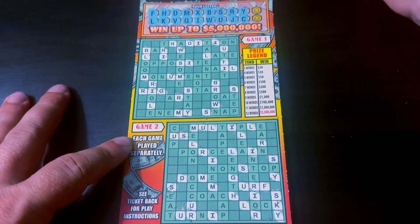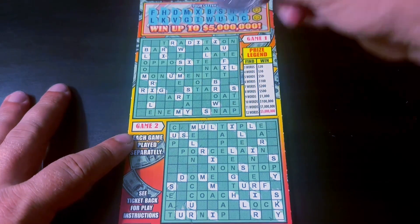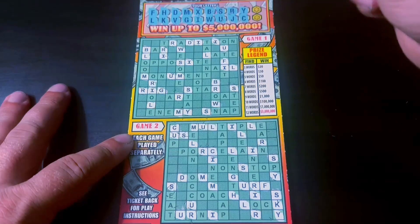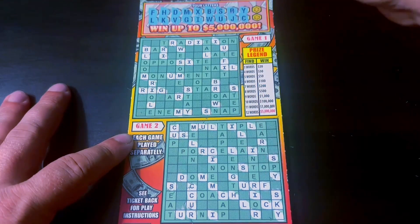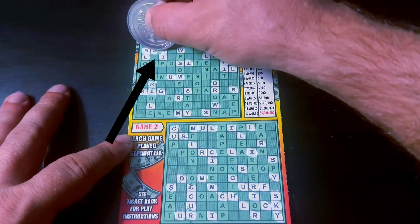C — I love the Cs. No Cs on top, though. Here's a C, there's one, there's two, and another one, and another one right there. Two letters to go. An A — there's an A. Here's our second word in game one: bar.